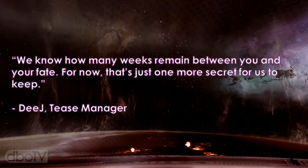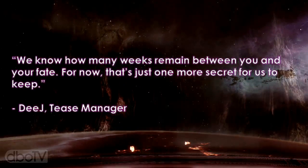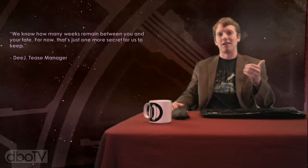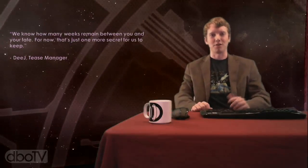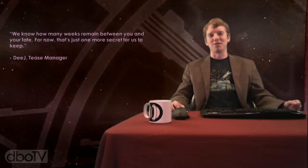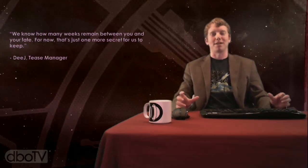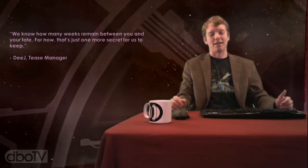Deej started off saying, 'We know how many weeks remain between you and your fate. For now, that's just one more secret for us to keep.' This is actually really exciting — it sounds like Bungie has picked a release date for Destiny. Like, they actually have, probably somewhere up on the wall, a countdown clock. He doesn't say days remain, he says weeks, so it might not be a specific day yet. But it is interesting to see that they're already willing to admit that they've got this week picked out to release the game. So it makes me hopeful that we'll get that date sometime soon.